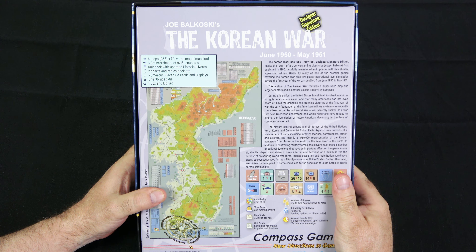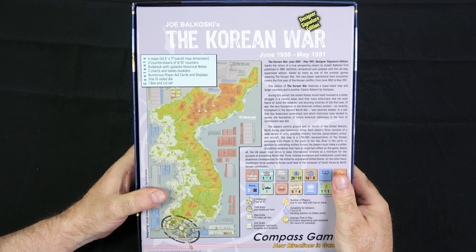During this period, the United States found itself involved in a bitter struggle in a remote Asian land that many Americans had not even heard of. Amid the debacles and stunning victories of the first year of the war, the very foundation of the American military system — so recently triumphant in the Second World War — was severely shaken. In a war that few Americans understood, and which historians have tended to ignore, the foundation of future American diplomacy in the face of communism was laid. The players control ground and air forces of the United Nations, North Korea, and Communist China.